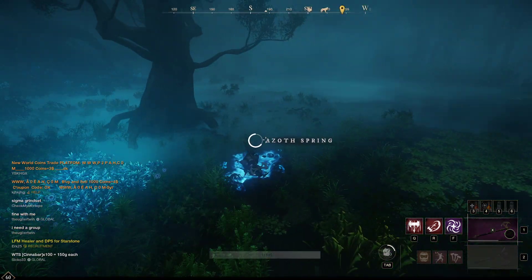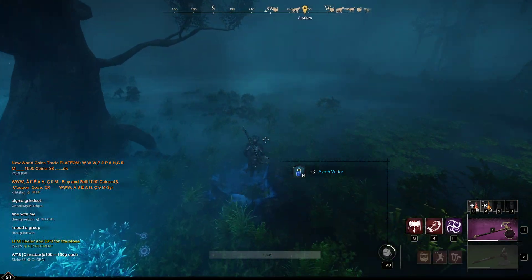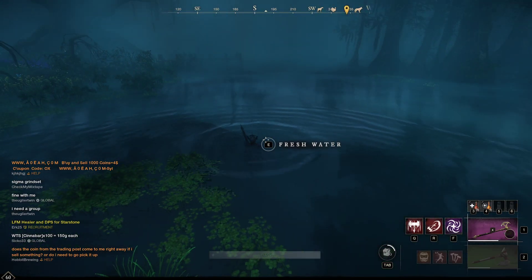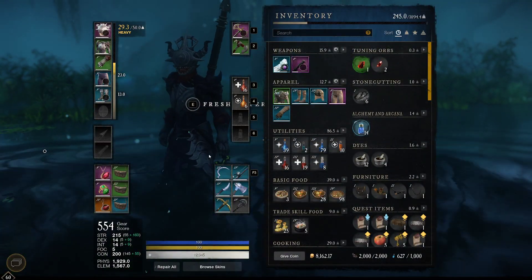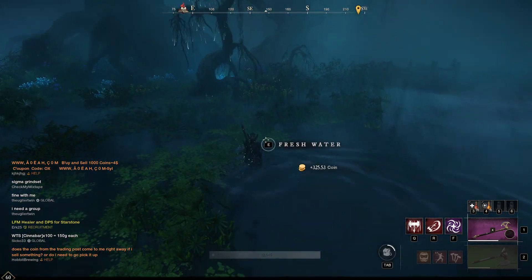Once you see one of them, you're pretty much going to know what you're looking for and start finding them all over the place. You're going to want to run all around the border of this body of water to find these. I've already farmed three of them and I'm at 14 Azoth water — making some pretty quick gold.